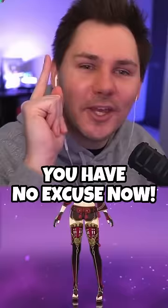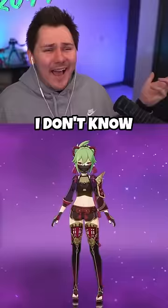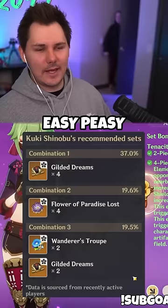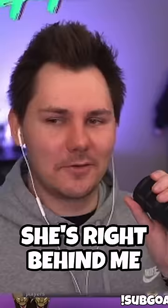Maybe my girlfriend Audie will finally build her characters. Audie, you have no excuse now. Don't tell me you don't know what to put on your characters — it's right there, easy peasy. She's right behind me, isn't she?